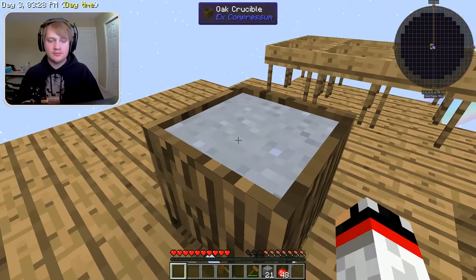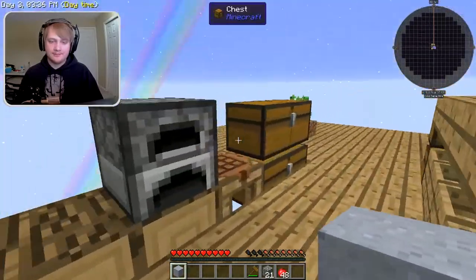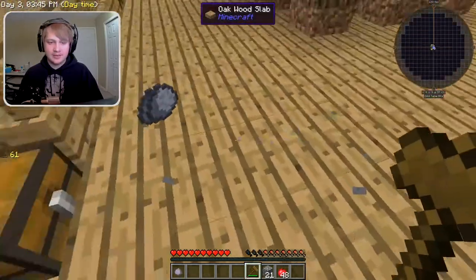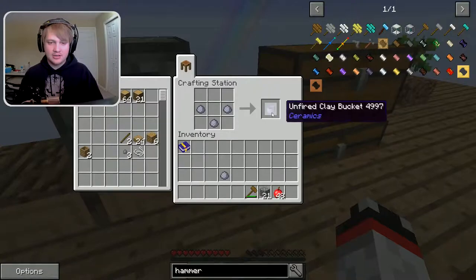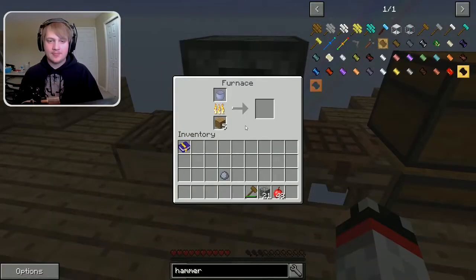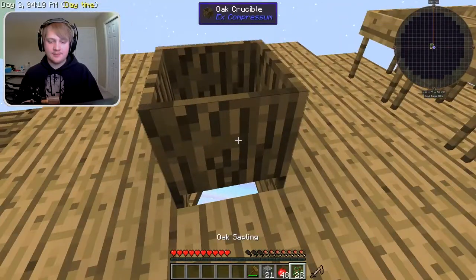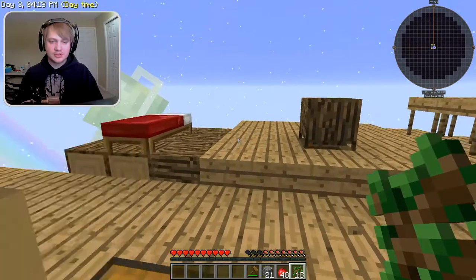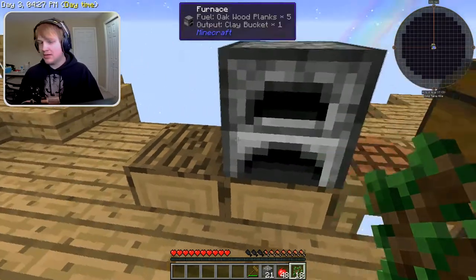Oh no — I placed my dust in the crucible of water. Don't worry, we got clay — clay is life! So what we're going to do is grab a hammer, hammer the clay, and we get four pieces of clay. The clay can then be made into a bucket. The format is an unfired clay bucket — we throw that into the furnace with a little bit of wood and fire that bucket up, because we want to make an unending supply of water so we don't have to keep putting stuff in the crucible.